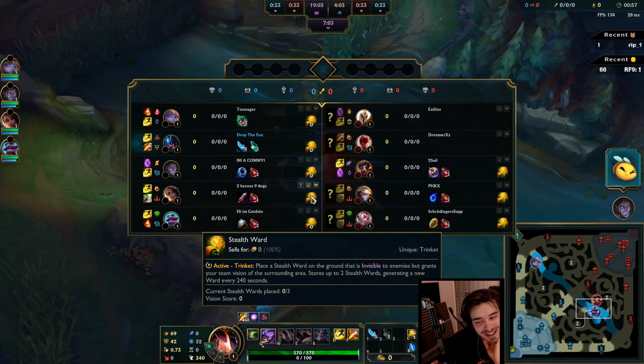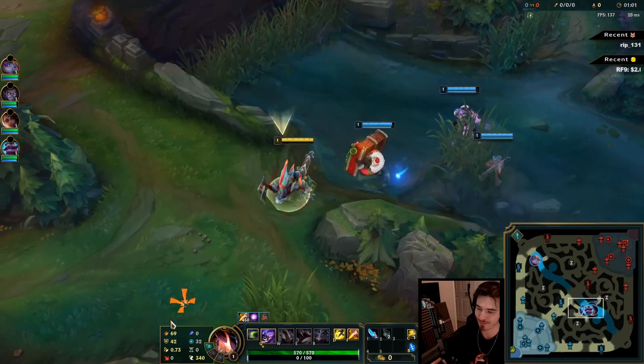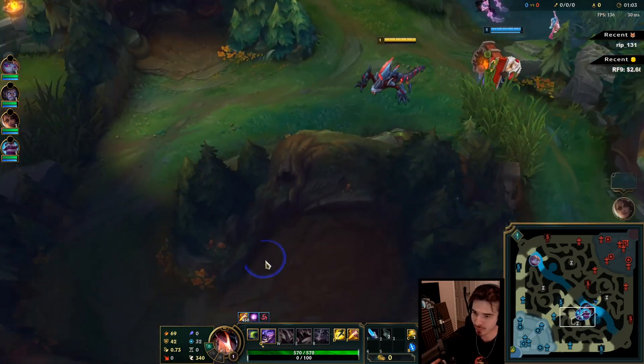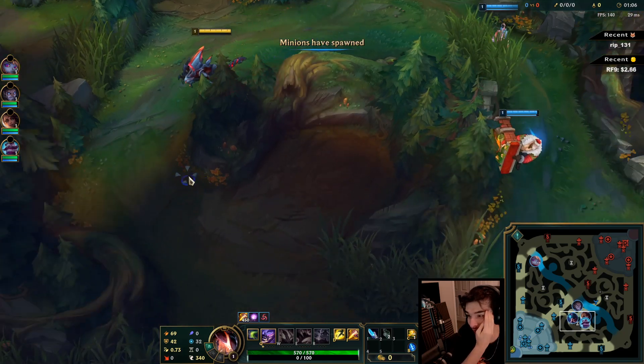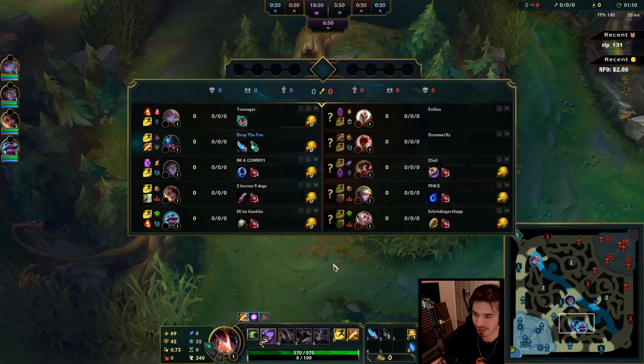I'm going to start up outside, get a good leash for my Braum and Samira. I'm not going to do a full clear like I normally do when I'm jungling nowadays. I'm just going to go level 3 and look for a gank.